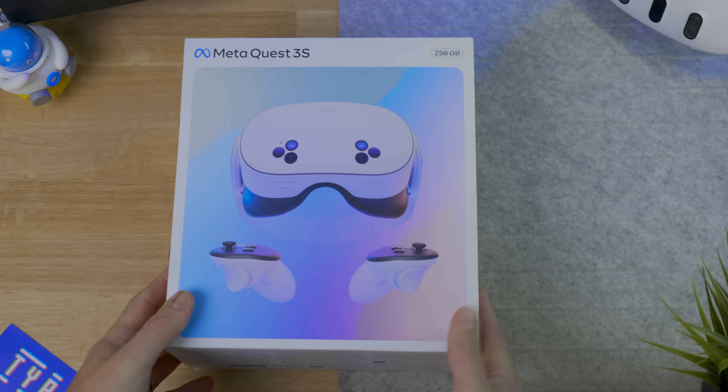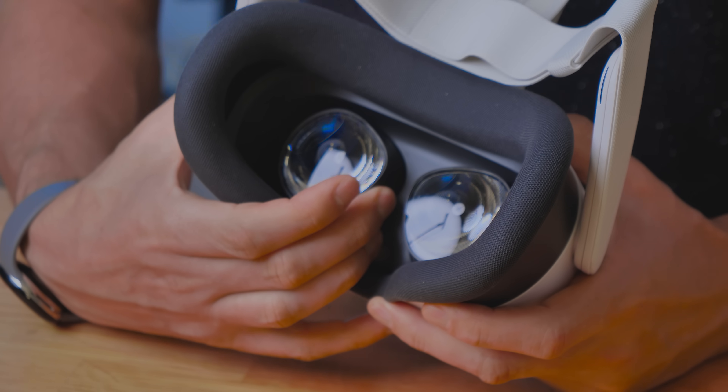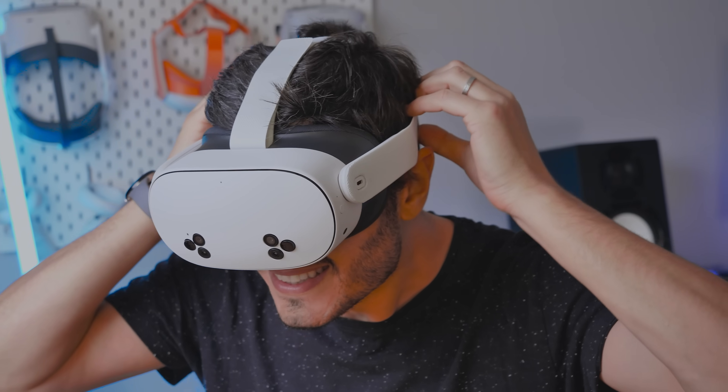Hey Tai here! Welcome to the VRtech channel. If you just got your Meta Quest 3S or Meta Quest 3 and you wonder why everything looks kind of blurry, well we can fix it. You can adjust your IPD, clean the lenses, wear the headset in the right way — and you should totally do those things. But what about just brutally increasing the resolution?